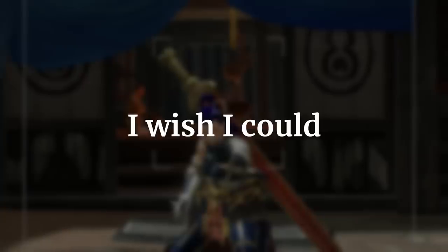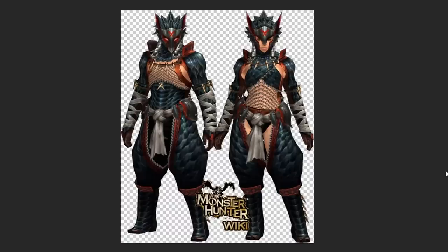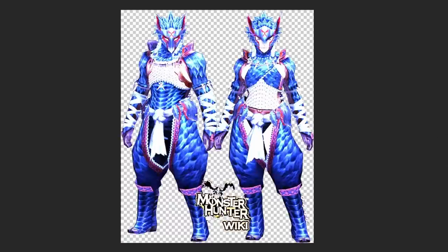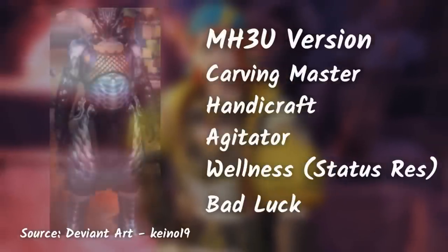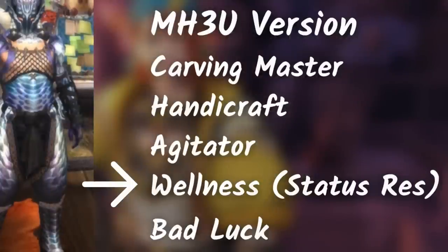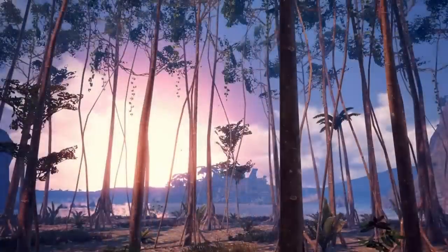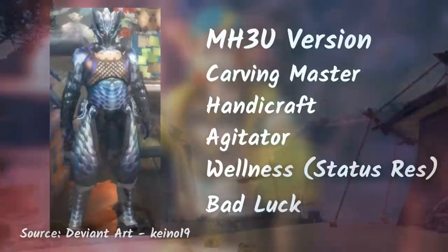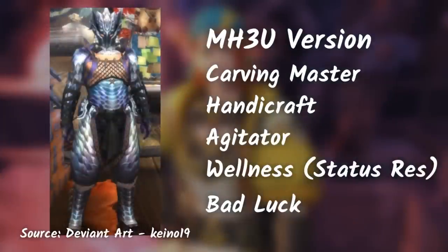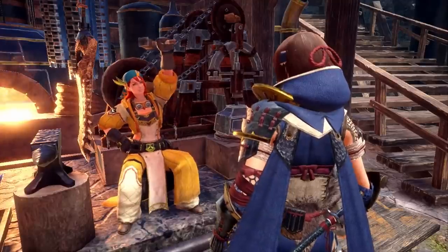Wait, hold on — I wish I could show you the armor set in-game, but it is hard to grind that monster. But imagine Nargacuga's armor, but with the brightness and saturation cranked up to 100 — and there we go, that's Lucent Nargacuga's armor. Anyhow, the armor skills aren't that bad. We have Carving Master, Handicraft, Agitator, Wellness, and Bad Luck. Maybe you can skip Bad Luck because that skill is just from the old gen, and I doubt they would have that on Sunbreak. Based on the skills it has, it's mostly an all-purpose armor set.